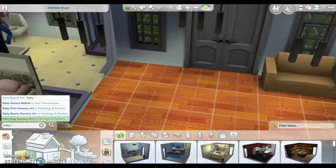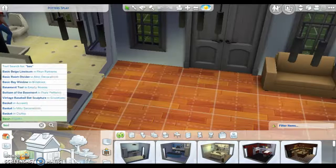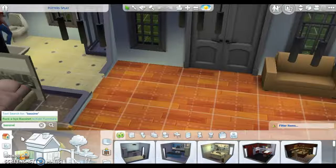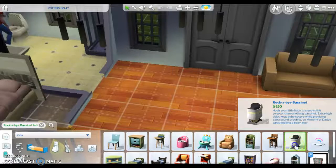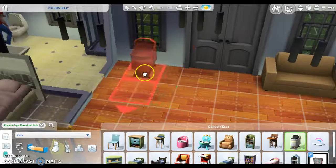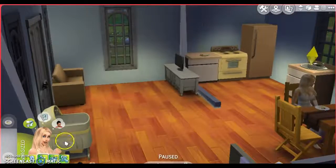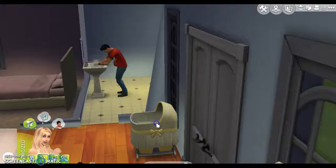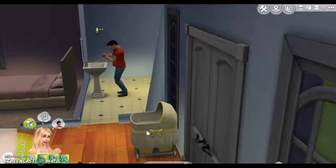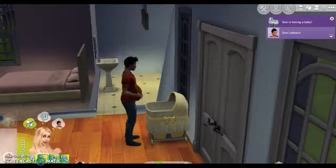I'm setting up the baby bed and I want it to be a girl, but I don't think it's gonna be a girl so I'll just put yellow there. I want her to have her baby — she's in labor! Oh my god!